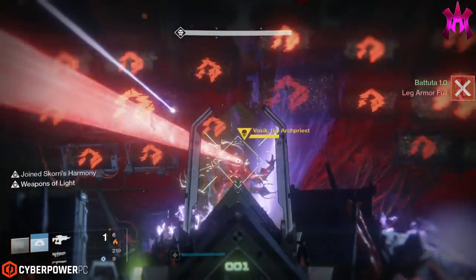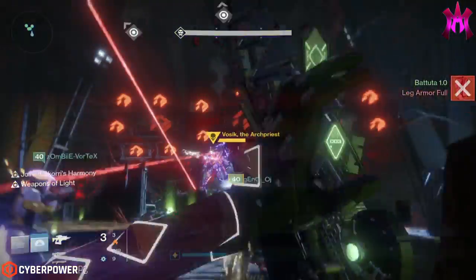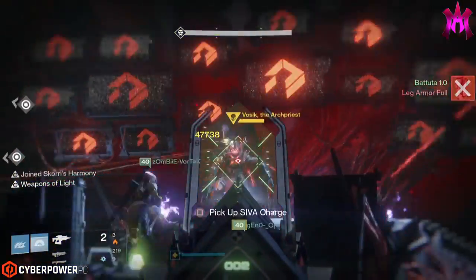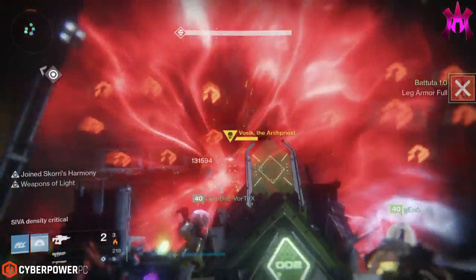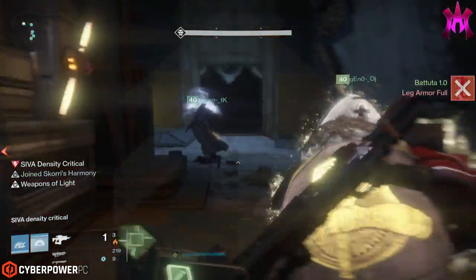Weapons, bubbles, tethers, Sleeper Simulants, Yallahorns, sniper rifles — even the extra bombs that fall from the ceiling will do massive damage to him.